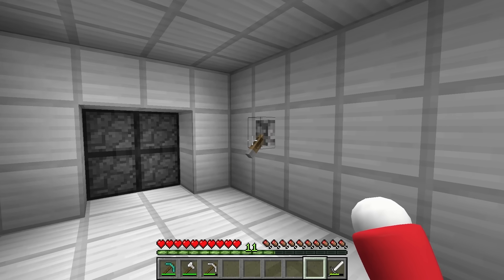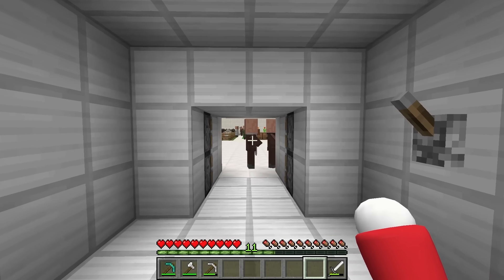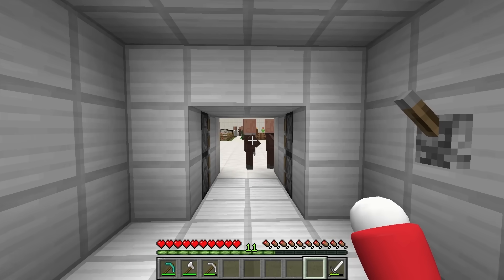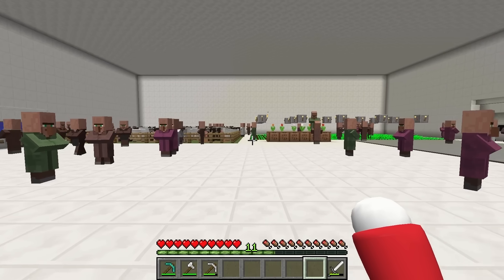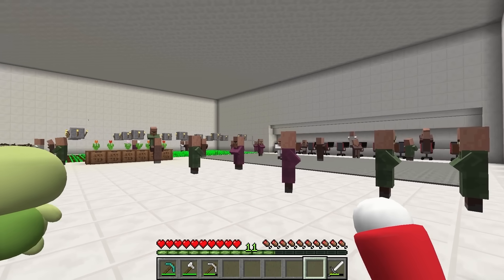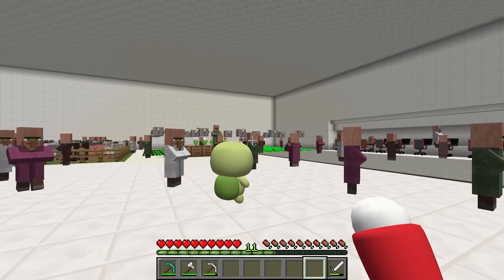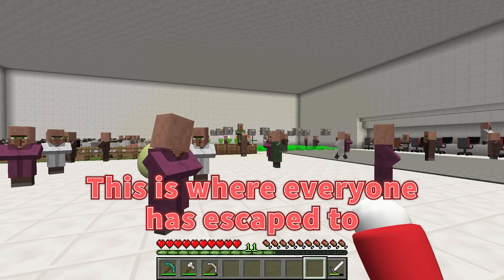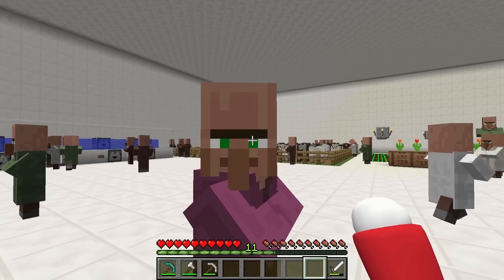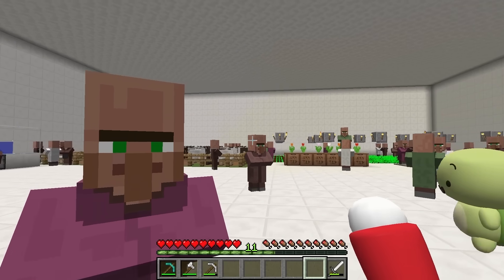There's a lever here. Let's try it. It's an underground shelter! Amazing! Who knew there was a space like this underground? And there are so many people! This is where everyone has escaped to! The villager said this shelter was built to keep out the poison gas! We're saved!